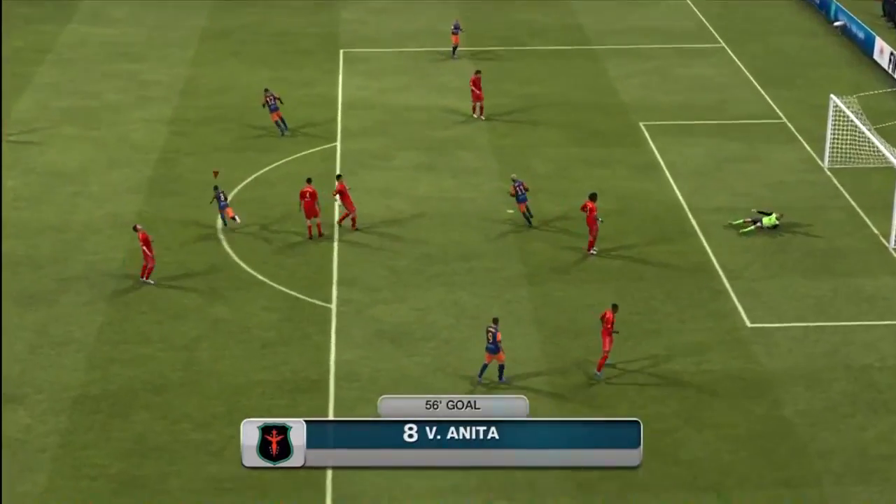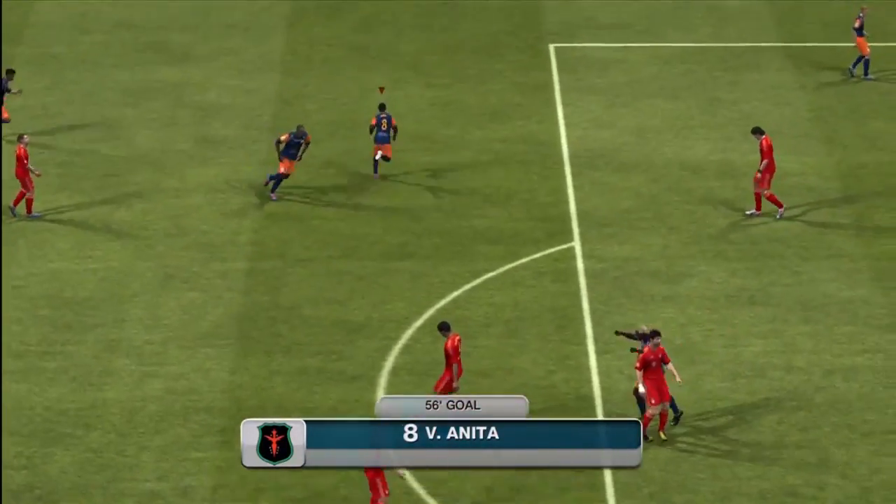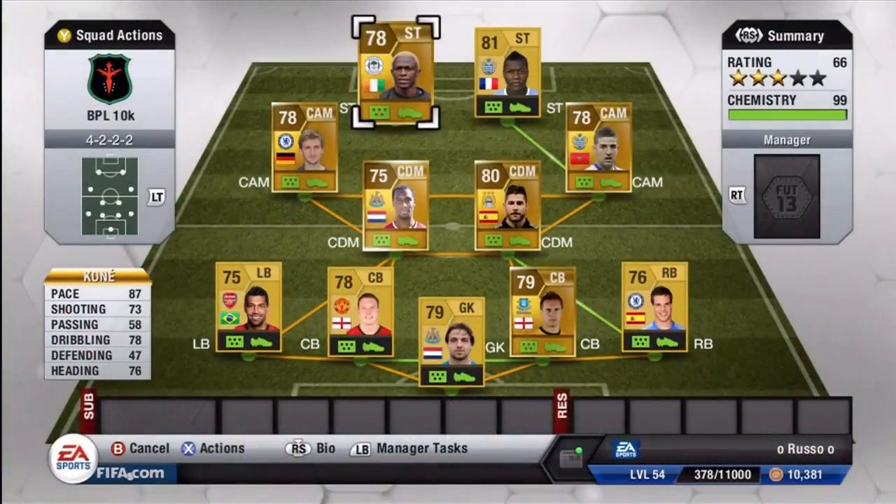There's the last goal by Anita — a little nutmeg. He doesn't have a great shot, it's 47, but he finds a way. Here's the final team, guys: 10k and under BPL squad. Let me know what you thought about this series. If you enjoyed it, please leave a like — it definitely helps me out, especially beating the sub box. But until then, this has been Russo — have a good one.